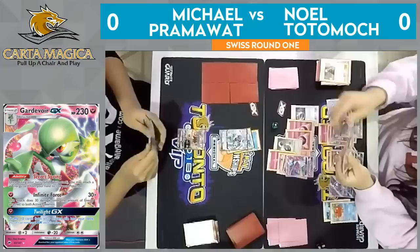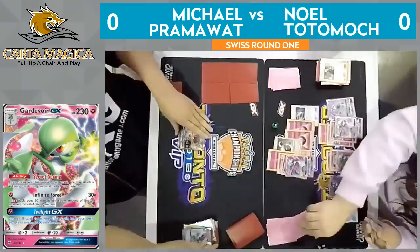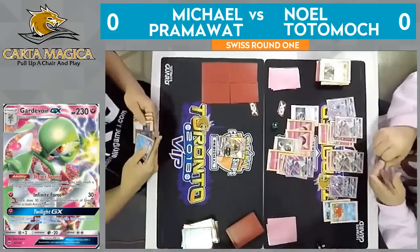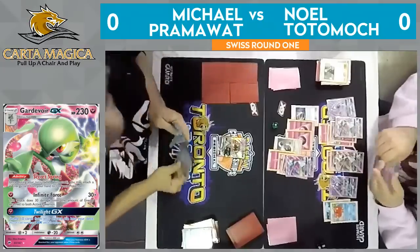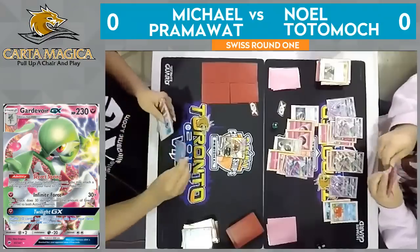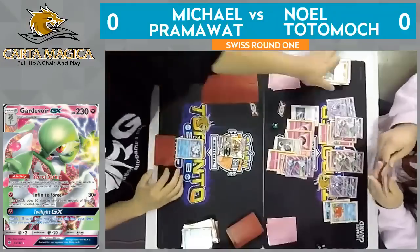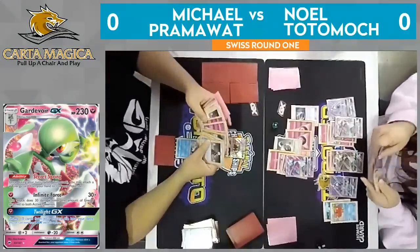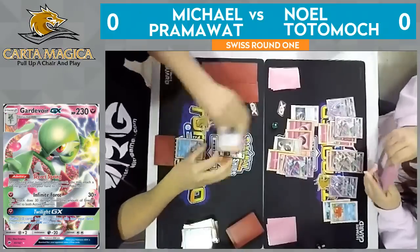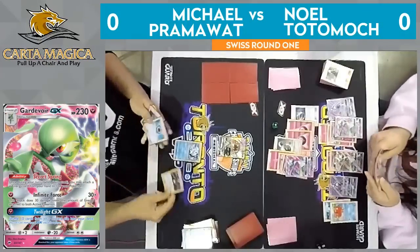This is a massive Gardevoir. I don't think Pram is going to be able to respond to this. He's got that Lele with 150 damage on it from earlier in the game — there's just not anything Pram's going to be able to do here. At this point Pram is just kind of eyeing up what Noel has in his deck — maybe realizing, okay, he's playing the Max Potion build, he's got the thick Kirlia line. He hasn't seen a lot of Rare Candies — but as we know, he definitely does. He just didn't have to use them this game.